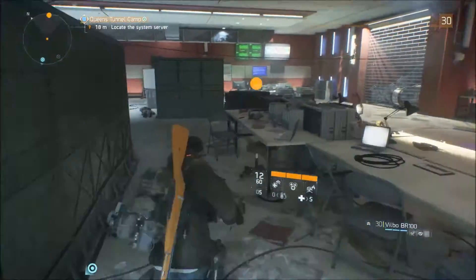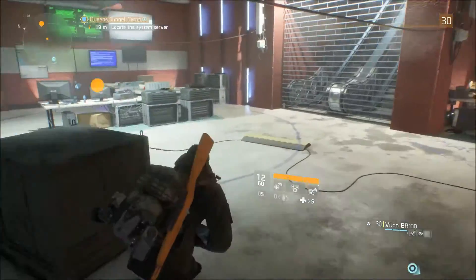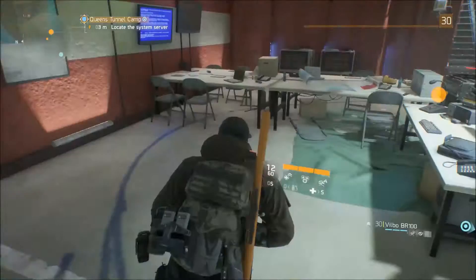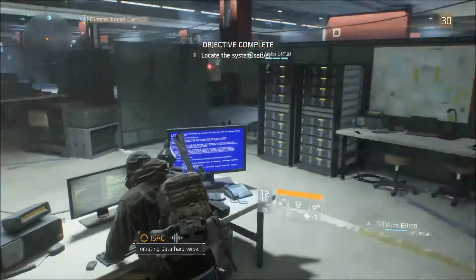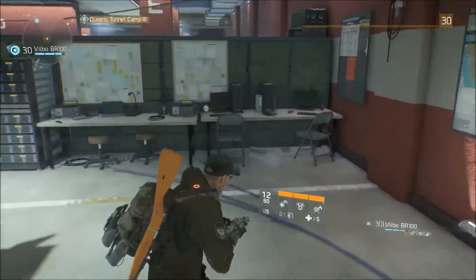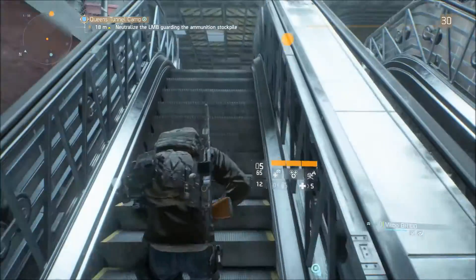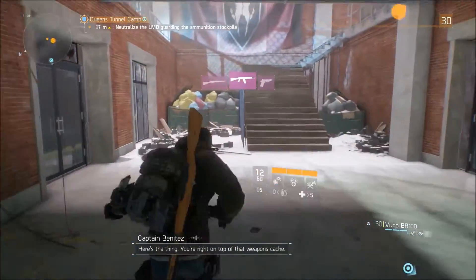So, onto the console. We set this console off — it's going to open up that grate right there in front of me, and then we can get up that escalator into the next area. You'll hear a mechanical noise in a few moments — that's the grate lifting up. So up we go, and then into the final area of this mission.